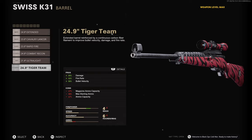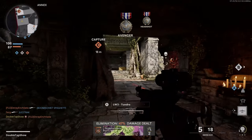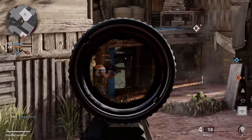Especially when using the 24.9-inch Tiger Team barrel, which increases fire rate by 33% from 60 RPM all the way up to 80 RPM, bringing the two-shot TTK from 1000ms down to 750ms. The Swiss K31 is a surprise weapon releasing at a very interesting time — it's a bit of an anomaly and the first time we've seen back-to-back snipers released in Call of Duty history.